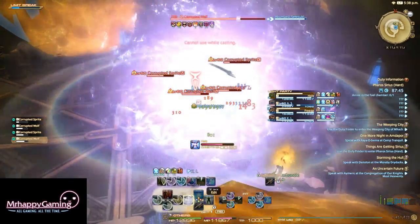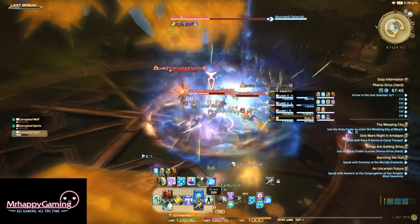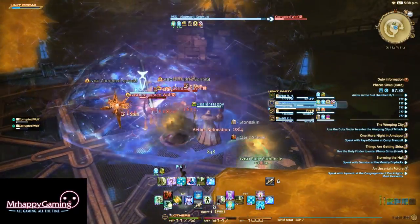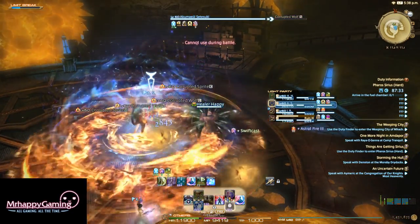We'll just AoE these down. Some AoEs drop while you're killing these guys and they leave behind Poison Clouds. If you touch a Poison Cloud, they explode. If you don't touch them, nothing happens. Most of the time nothing's going to happen because they're super easy to dodge.